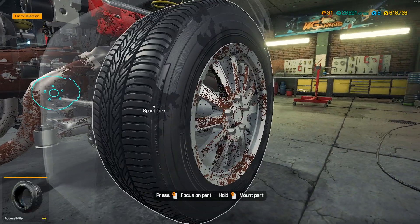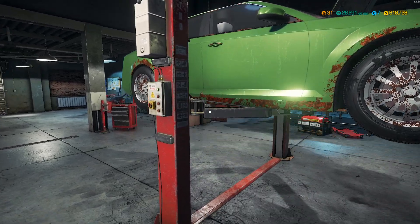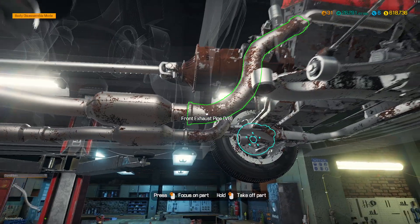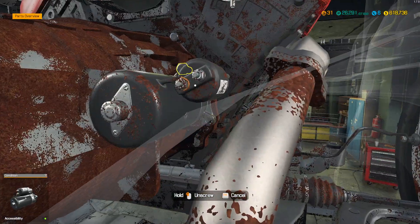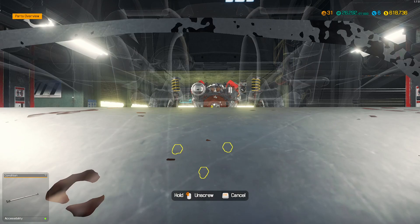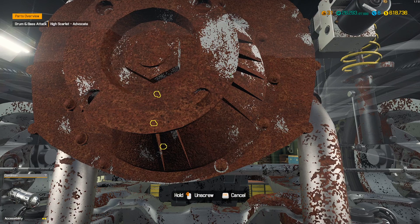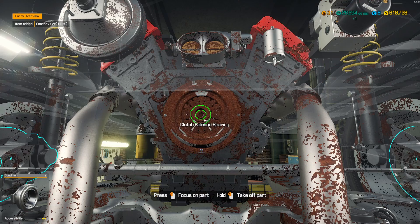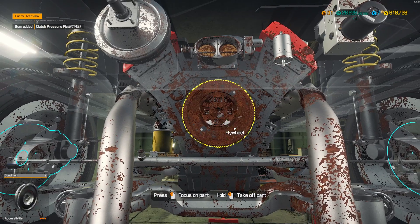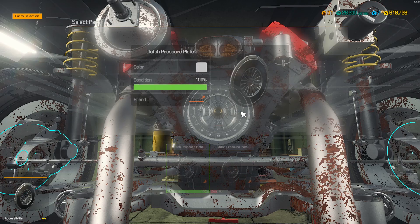One thing I do want to see is where's the starter. We're going to get at the starter from underneath, so that means we're lifting up the car. Let's get the starter off first. Now the drive shaft. Now the gear box. Then the release bearing, the pressure plate, the clutch, and then the flywheel. And they each go back on.